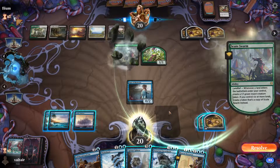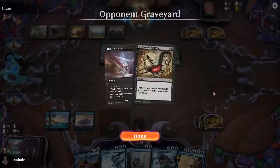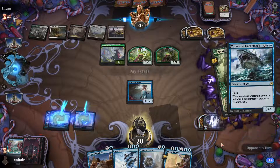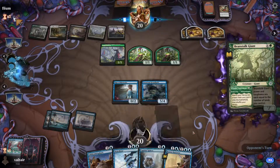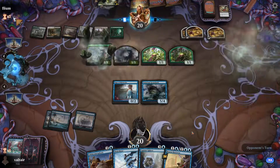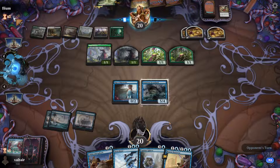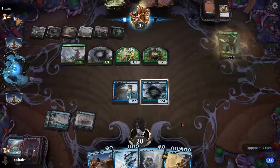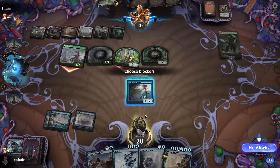The problem is we can't deal with tokens — we don't have any mass bounce. We had a very slow start and we're stuck on three lands. They're getting more lands and more removal. If they cast another big creature we can get this guy out. We could bounce the Skew Swarm but we don't have a counter when it comes back out. They have Garruk, of course they do.